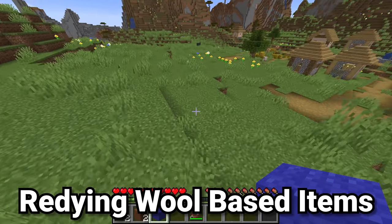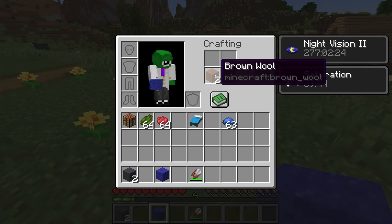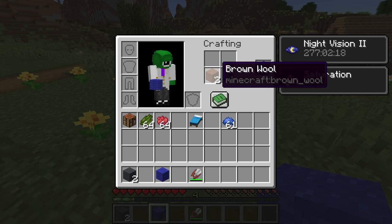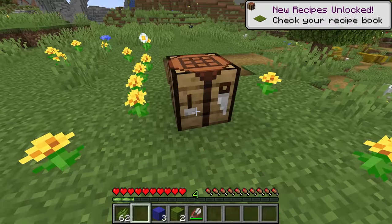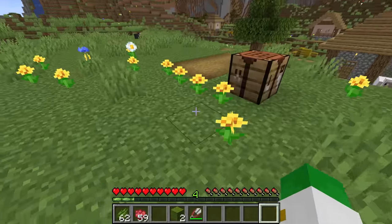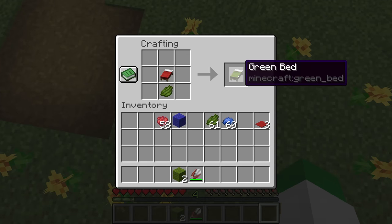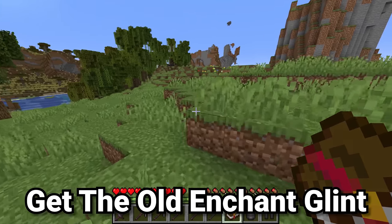In Java Edition 1.20 they changed the ability to re-dye wool-related items. If you put an already-dyed wool item — say brown wool — in the crafting grid and combine it with blue dye, it erases the brown and replaces it with blue. This applies to any color of wool and any color of dye, and it works on other wool items too: you can turn blue carpets red one by one, and you can even re-dye beds. It can be infinitely re-dyed.